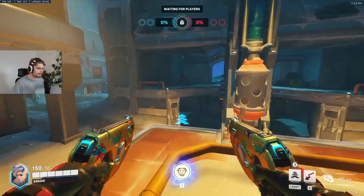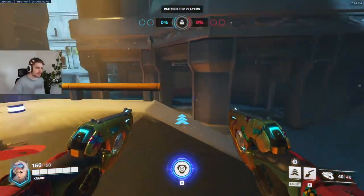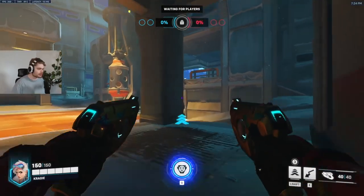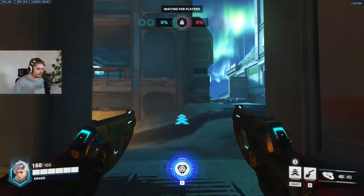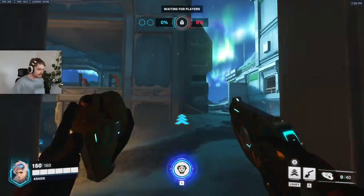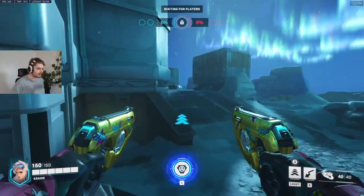Once you've capped the point you can stay over here and play around here - see if somebody goes over there by themselves, or you can sneak behind them while still being in line of sight of your supports as they're pushing in. Just break that railing and your supports should have a better line of sight on you.